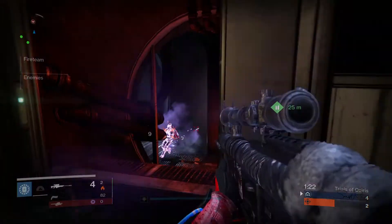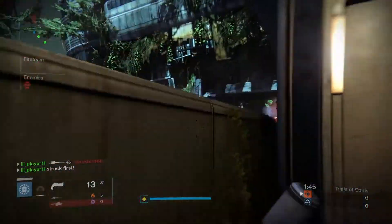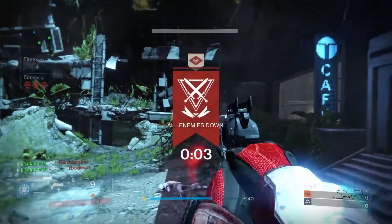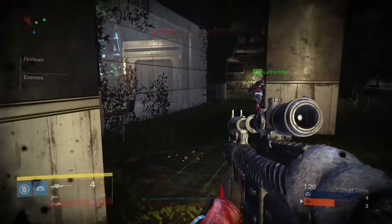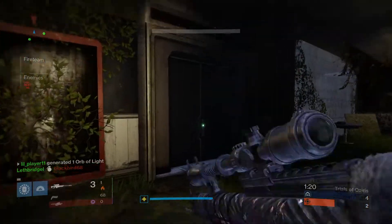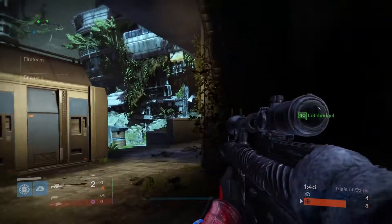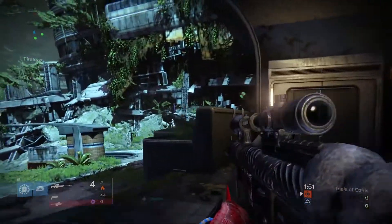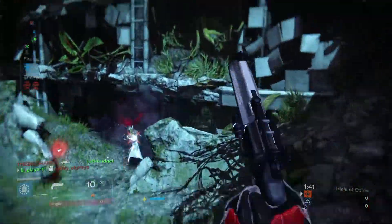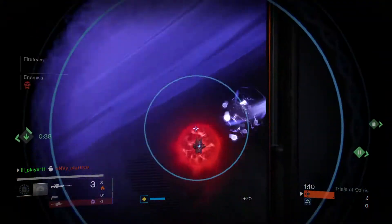If you body shot someone with this sniper, I can usually finish them off with one bullet from my Hawk Moon, unless they're really far away since the range on the Hawk Moon isn't super high like a scout rifle. Most of the time I can just finish them off with one bullet. I have the Ophidian Aspect gloves so I can switch weapons quickly — I just body shot someone and then switch to my Hawk Moon and finish them off real quick. Shutting down supers and res is with a one-shot headshot; no sniper in the game can shut down anything with a body shot unless someone else has already shot them.